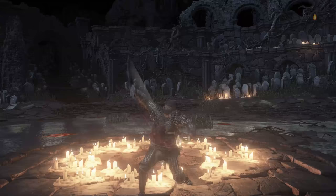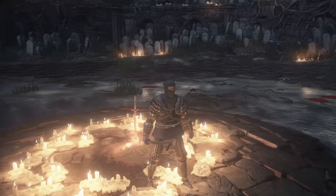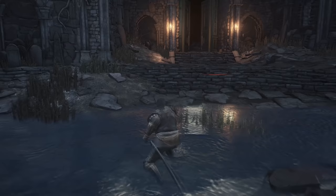First off, the first katana you can get in the entire game is the Uchigatana, located in the Firelink Shrine. Before showing off the weapon location we're going to go over the moveset, the weapon arts, stats, and whatever. Even though the Uchigatana is the first acquired katana in the game, that does not mean by any means that it is the weakest katana.